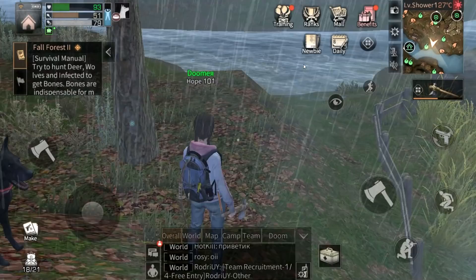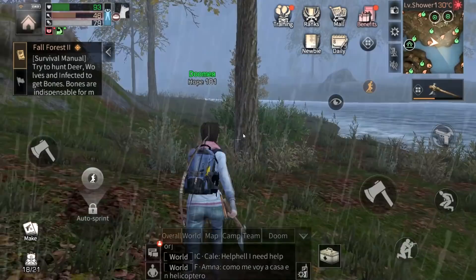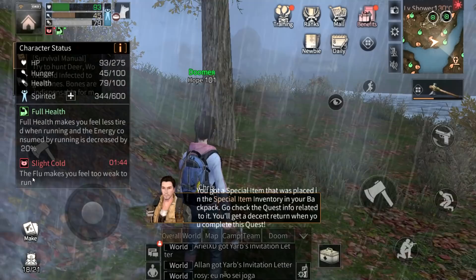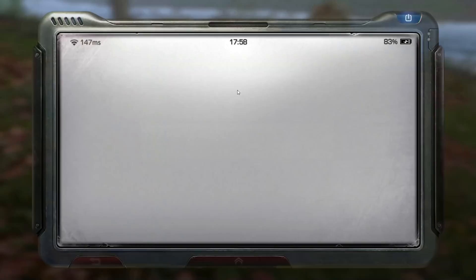I'll explore everything here later, but for now I'm mainly doing tasks. I need to gather five more twigs and three more flints. The most annoying thing about rain is it gives you a 'slight cold' debuff — the flu makes you too weak to run. So the rain can stop you from running.